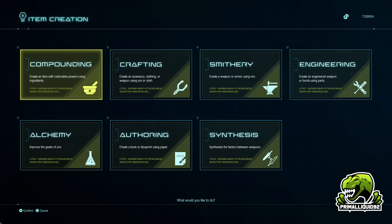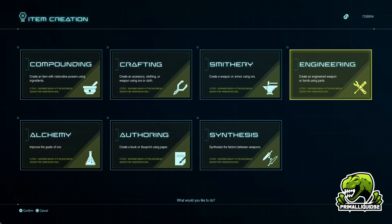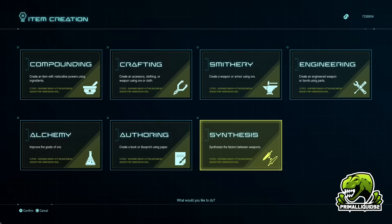From that point on throughout the game, she will randomly call you and ask you to go and visit her, where she will give you another quest. Once you complete that quest, you unlock the next item creation ability. So you start with compounding, and then you unlock crafting, smithery, engineering, alchemy, offering, and finally synthesis.